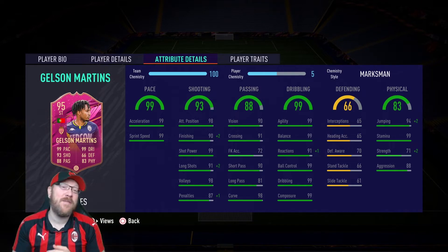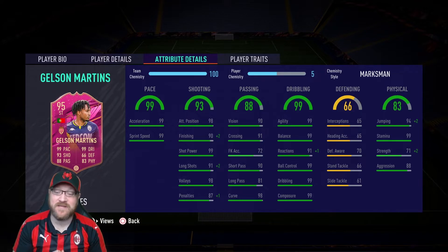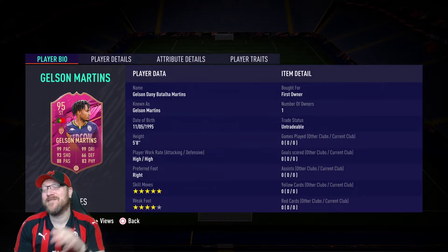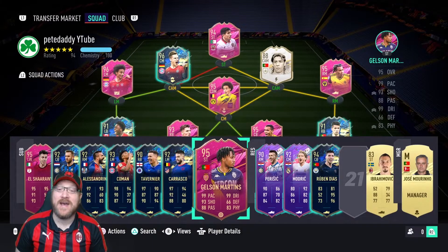If you're going to play him as a winger, you could make an argument for a Dead Eye chem style to boost passing a little bit, but I still like the strength boost even for a winger, so I think Marksman is going to be the best thing for him. Also, look at that 99 composure — this is just absolutely insane. Then looking at his player bio, you can see five-star skill moves and four-star weak foot. I am dying to try this card out, so let's just get right to it.